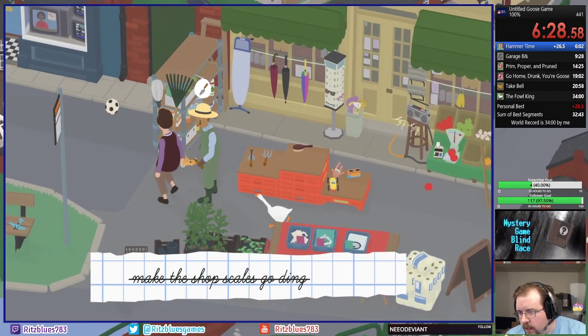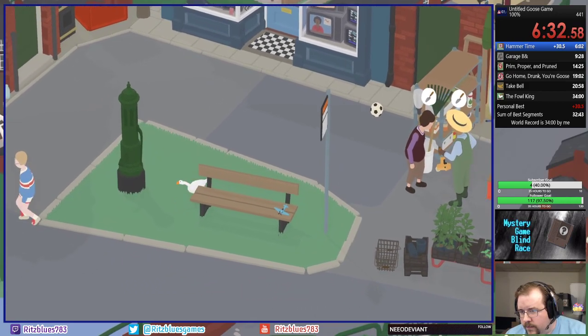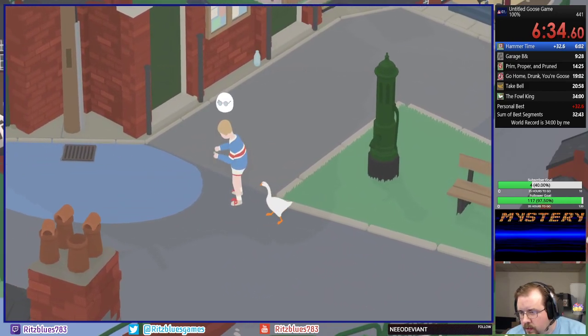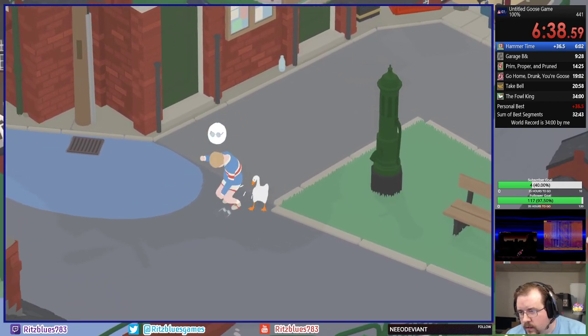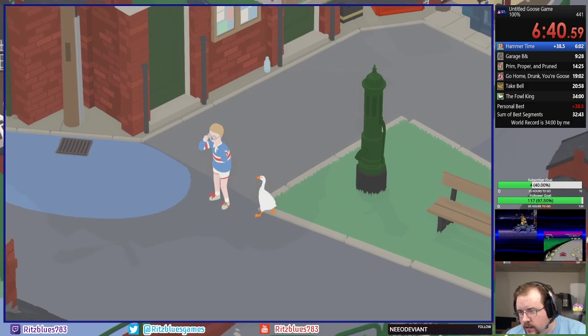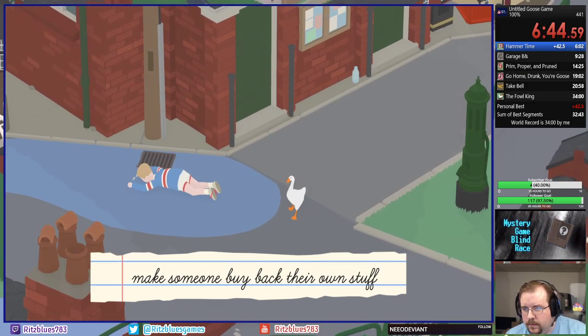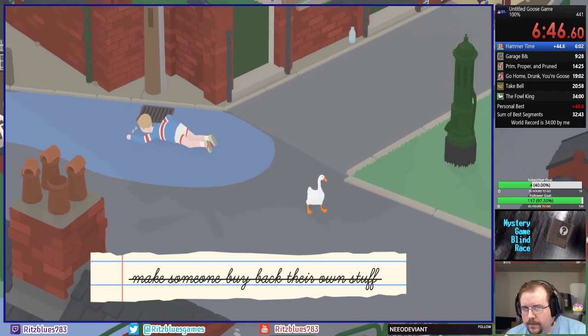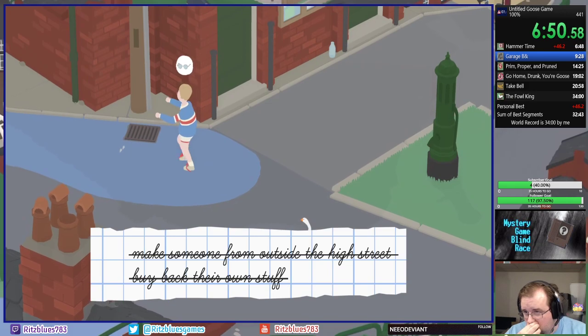So we're going to overload the scales there. And now we're going to have our first interaction with the wimp. Put your glasses on. Now run! Run, boy, run! And don't trip in the... oops. That's okay, we actually wanted that to happen.